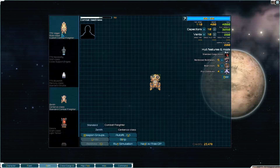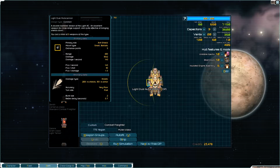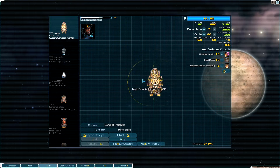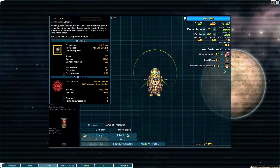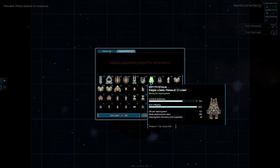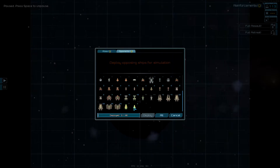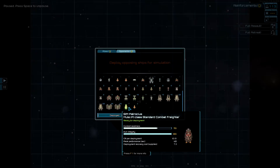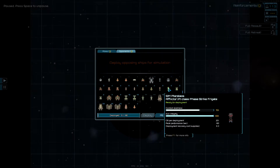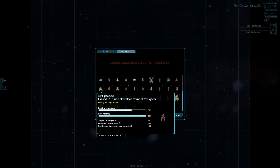I wanted to show you combat this episode but I don't think that's going to happen, so I'm going to show you how combat works by running a simulation. My opponent I think will just be a small combat freighter — a mud skipper is a little too small, so how about a hound pirate combat freighter? Deploy him.